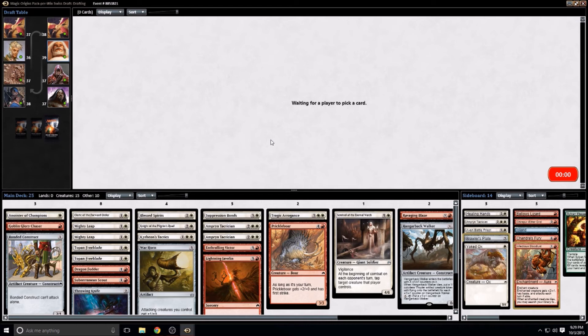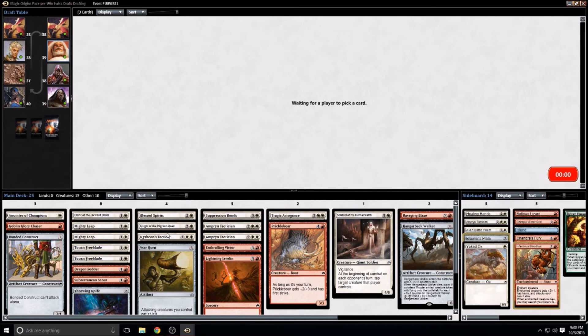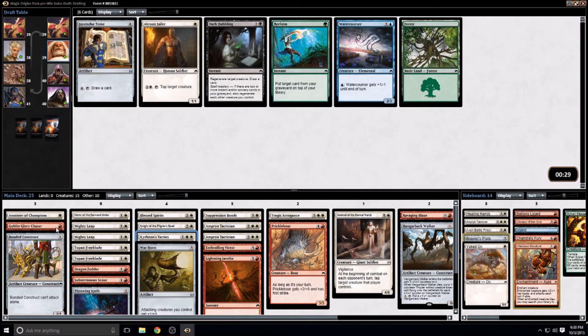Hangerback Walker, especially early, puts so much pressure on an opponent — especially with something like Warhorn. Because of the Hangerback Walker, we do want to play the one Kithian's Tactics I thought I had on the sideboard. What don't we want to play? We've got two cuts to make. I could definitely see cutting the Glory Chaser, since only needing one color early would be nice, although we do have two red two-drops.